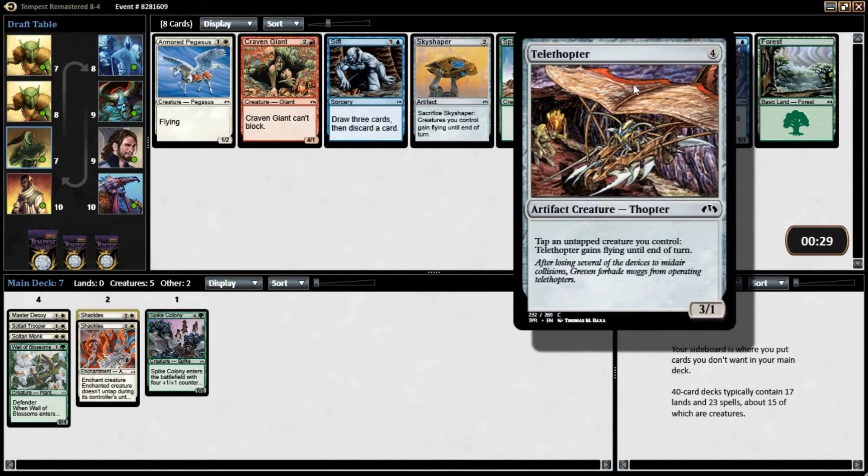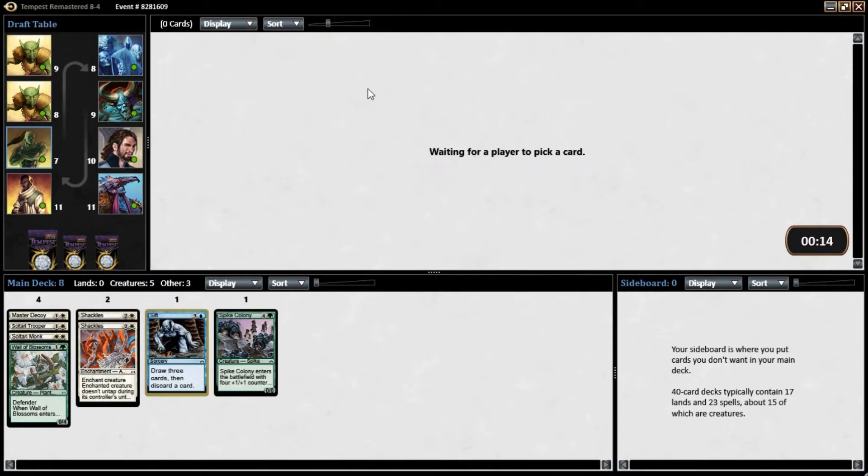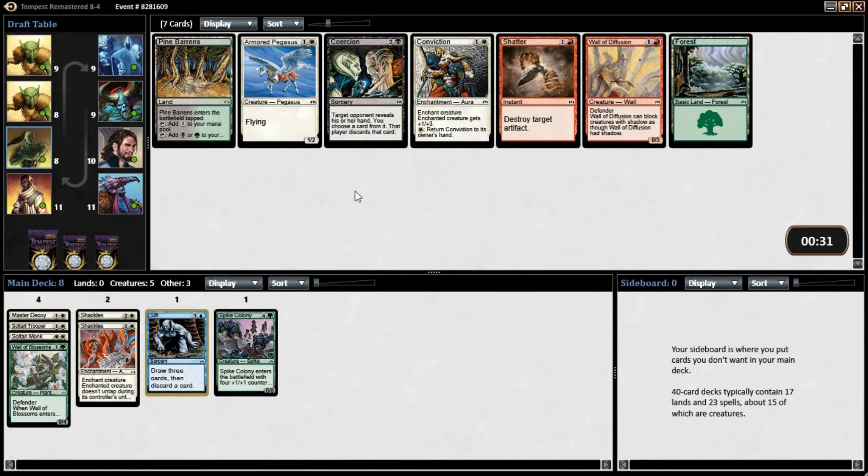This guy's not horrible. I like Sift in blue. I mean, we're not really solidly green or anything. Should we just take Sift and maybe try to go white-blue? It's just the best card here.